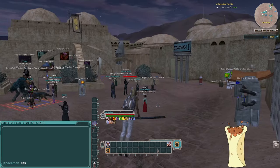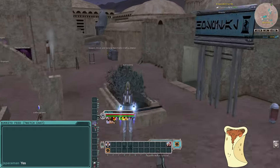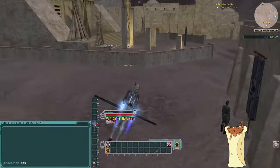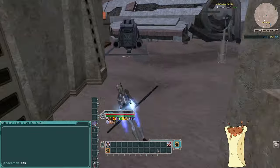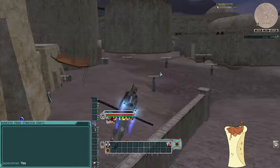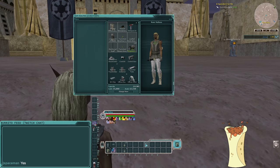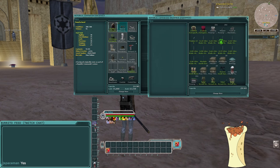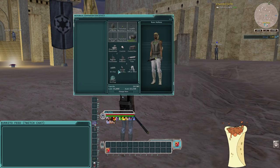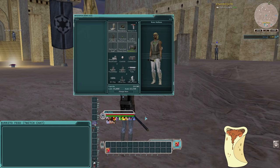The nice thing about the jetpack is it's a very fast vehicle, but really the reason I can't quest without one anymore is I don't have to worry about city walls or low obstacles. Look at this — I don't have to drive around low walls, rocks, or stumps anymore. It's awesome. If you don't have a jetpack, you can buy a flying creature mount for pretty cheap.